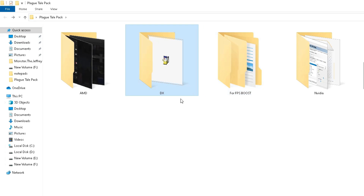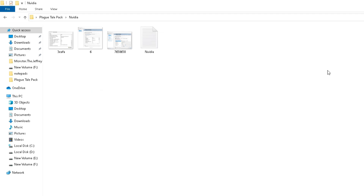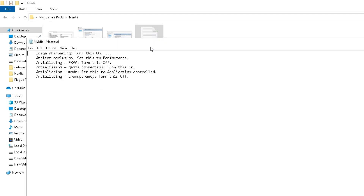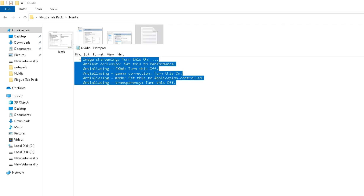If you are an Nvidia user, open the Nvidia folder. Open the notepad file inside and set the settings exactly as shown on screen.